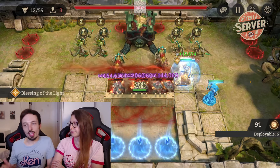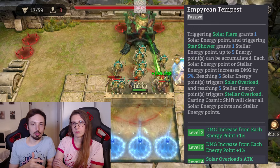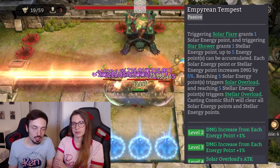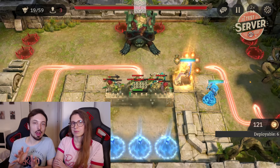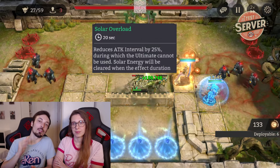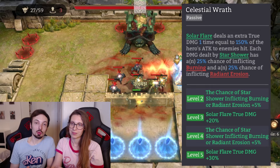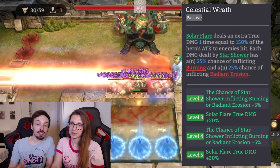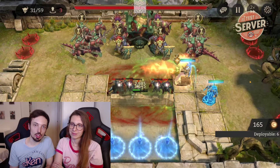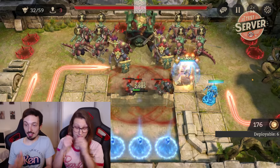Just like with single target, every fifth attack she's going to have her special attack — in this case a Solar Flare. And whenever she does that five times, she's going to get her AoE ultimate, which will allow her to attack 25% faster for the next 20 seconds. Her passive is where things get kind of spooky with AoE, because every fifth attack — every Solar Flare — she is going to deal 150% extra true damage based on her attack, which is astounding.